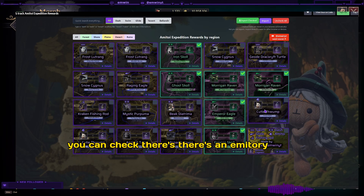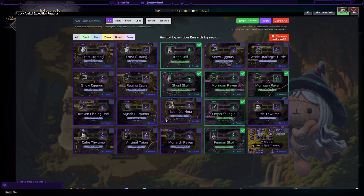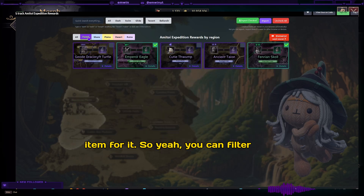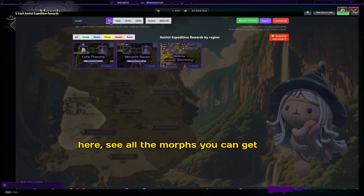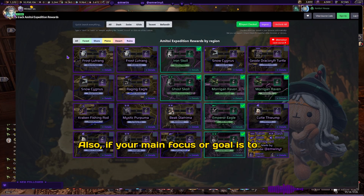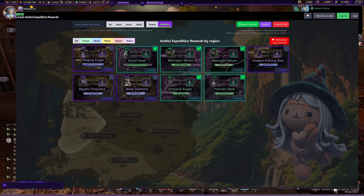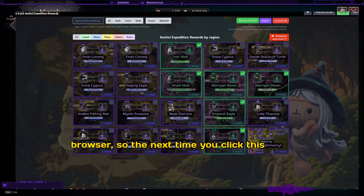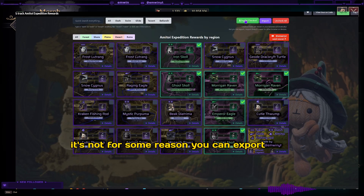You can also check there's an Emito here — most of them are morphs but there's also an Emito, and a Bracken fishing rod and a tracking fishing rod item as well. You can filter these out by regions and morph types — simply type in 'morph' to see all the morphs you can get. If your goal is fragments instead, you can click on Tevent and Balandir to see which regions give which fragments. Everything is stored in your browser, so next time you open the link it will auto-save, but if not, you can export them.